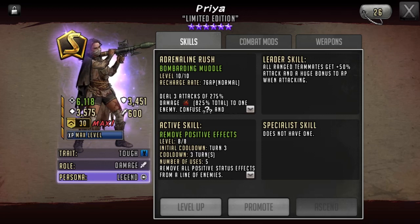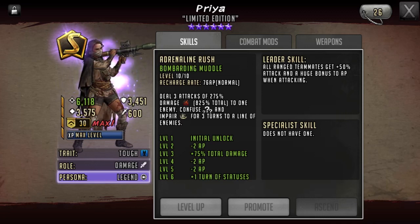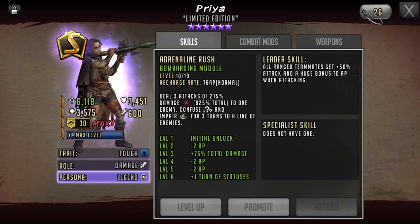Right now on the defensive end, we are experiencing a blue and yellow meta where we see a lot of blue and yellow characters. And on attack right now, there's a lot of blue characters and yellow toons as well. So because of these changes, because we see so many Priyas and Princesses, Frosts and Aravs, Rositas, Blue Shivas — when things change, you need to adapt with them.